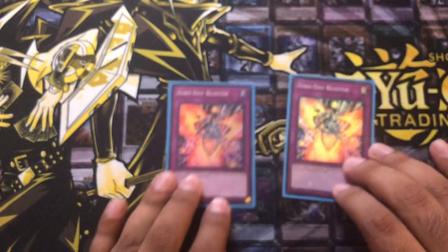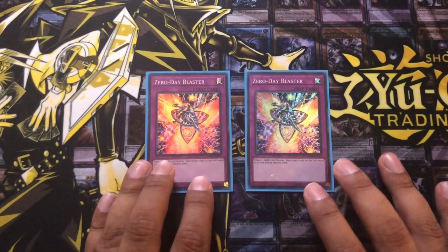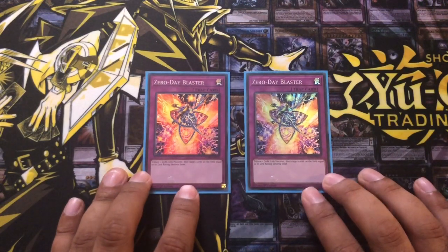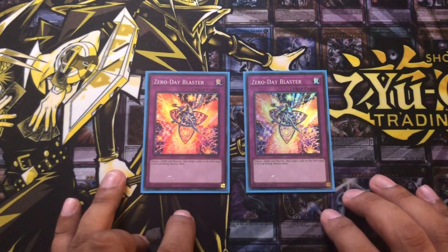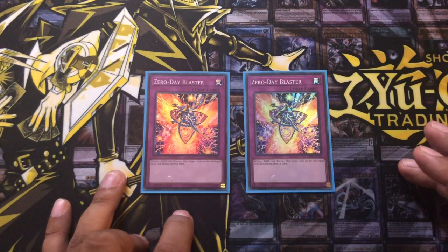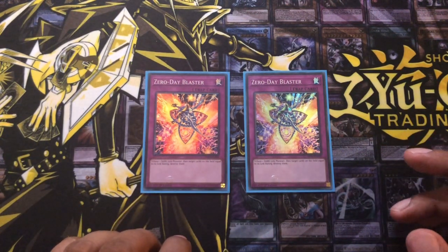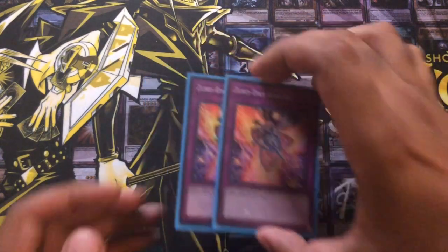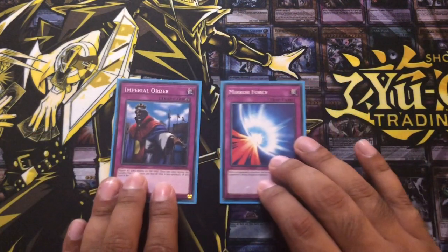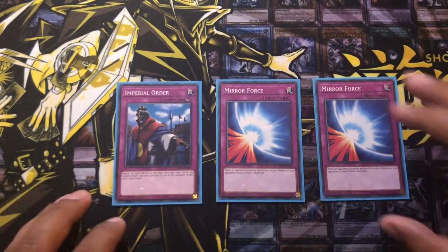Now for the traps. I'm playing two Zero Day Buster — a new trap card for the deck, super rare. You target or tribute one dark link monster, then destroy cards on the field up to its link rating. So if you have a link-2 or link-3 you tribute it and destroy two or three cards on the field — quite nice, a good way to clear your opponent's board especially if you've got a way to summon out more monsters. And then last for the traps I've got two Mirror Force and one Imperial Order. That's it for the main deck.